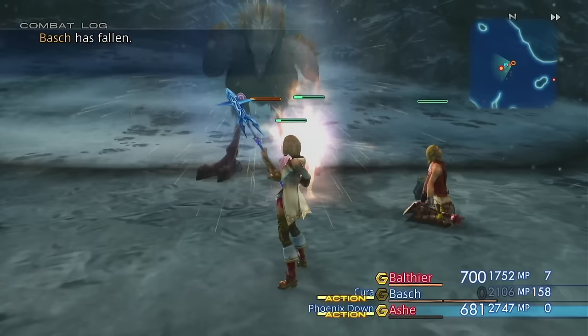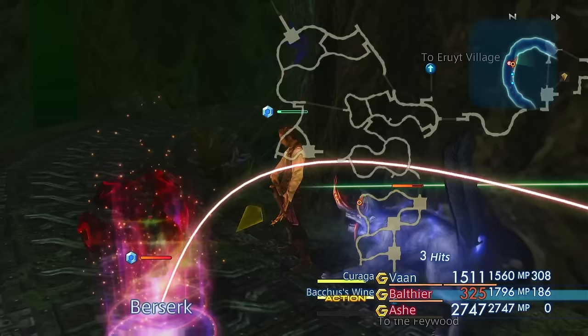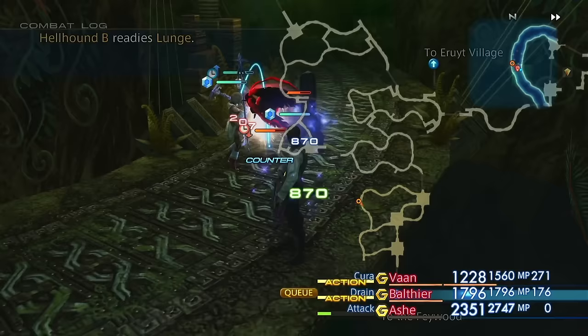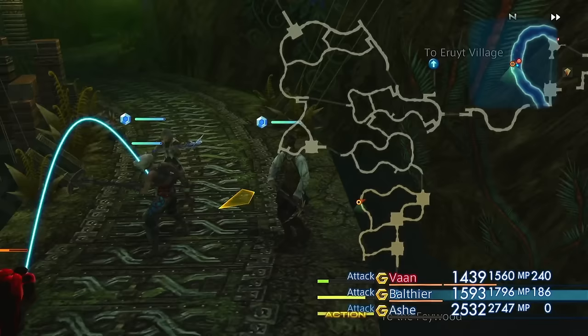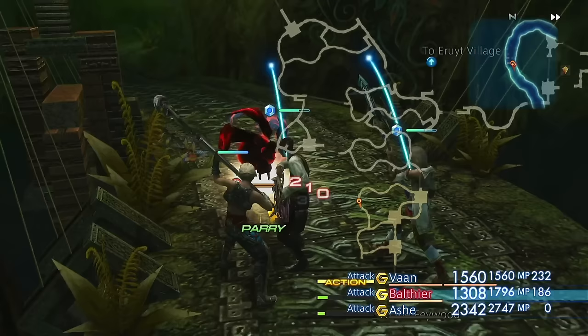I stupidly gave the fight one more go just in case I was doing something wrong — I wasn't, and he kills us again. So I move on to the next hunt against this bunny in the Golmore Jungle. It's quite annoying because it runs around for ages, but the guys in chat helped me out — if I throw a Berserk item at this guy it stops running around and just decides to attack us constantly. Its attacks are very weak, so giving it Berserk is actually incredibly handy — it's slow and berserked, can't heal itself, can't run away, all it can do is deal physical damage at like 200 a pop. The fight was easy as anything once we had that figured out.